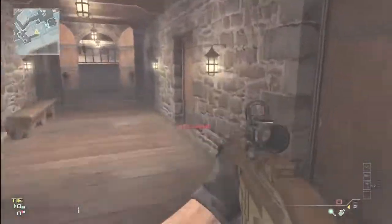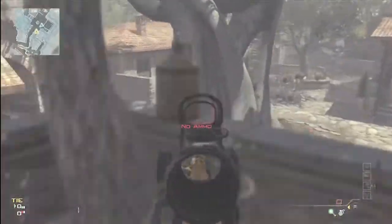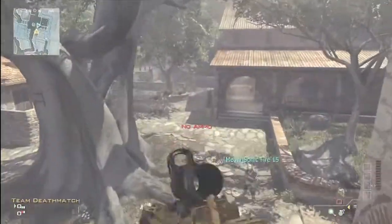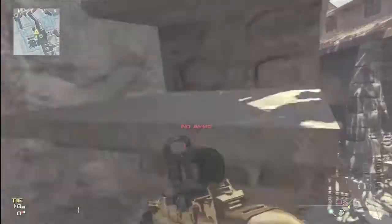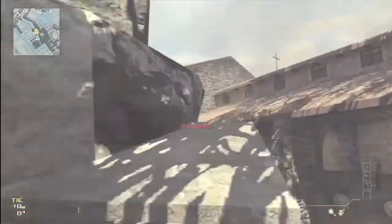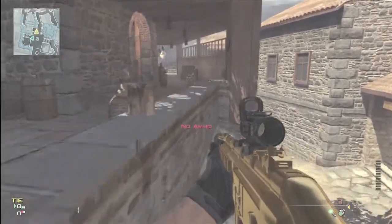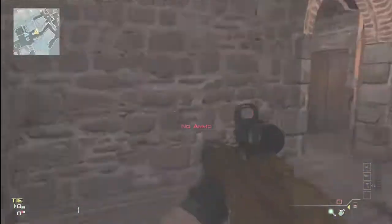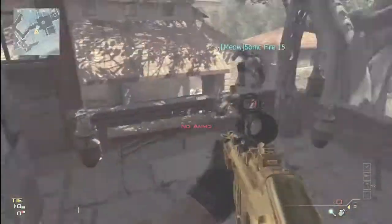So instead of running all the way up here, up this hallway and up the stairs, you can just simply jump up here. Just keep jumping and jump up here, then you're good to go and you're going to start shooting and combat your way through enemies.